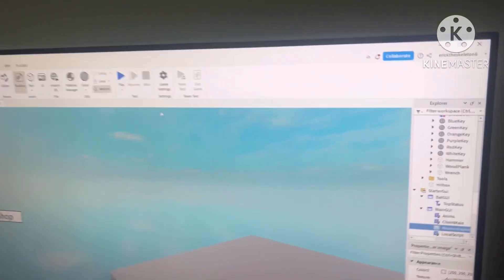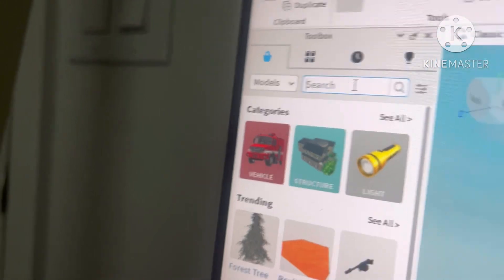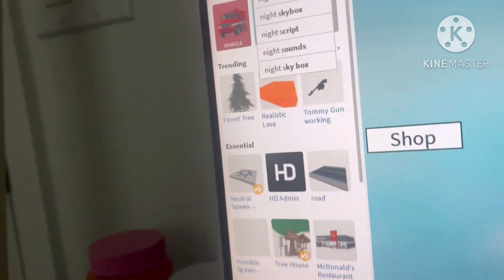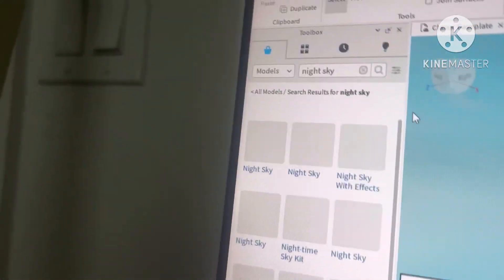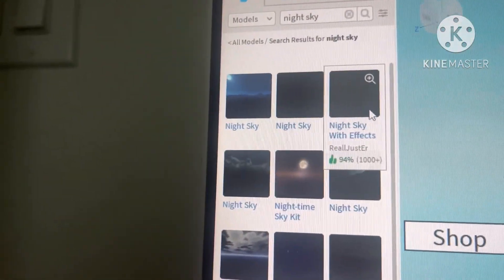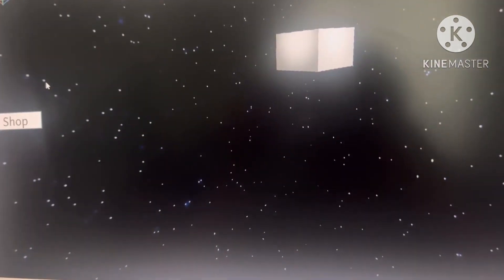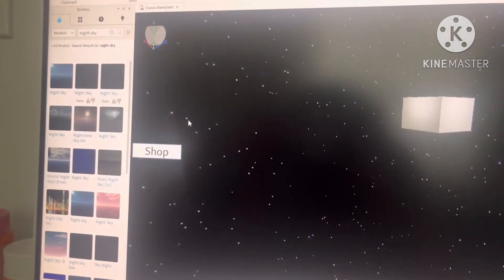To make it more Piggy-like, we're going to make it a little bit darker with a night sky. We're going to search in the Toolbox for 'night sky.' You'll see all these kinds of night skies. This one looks like the original sky background for Piggy, so I'm going to leave it like that.